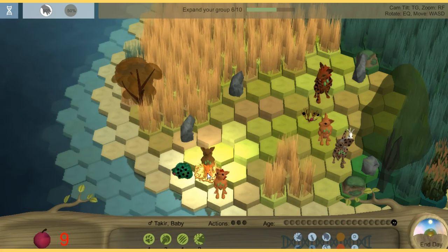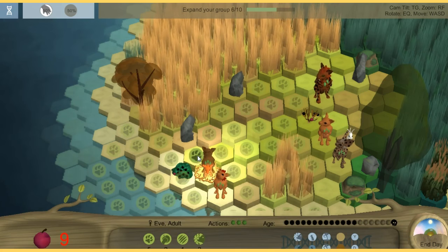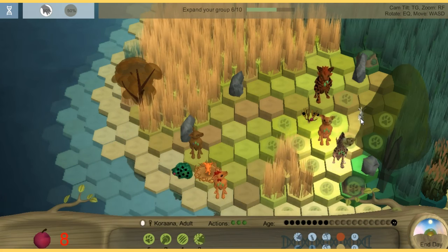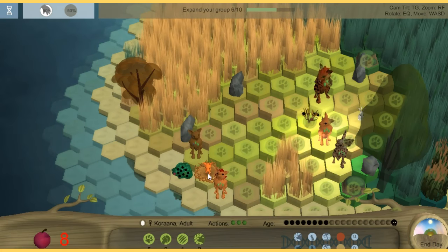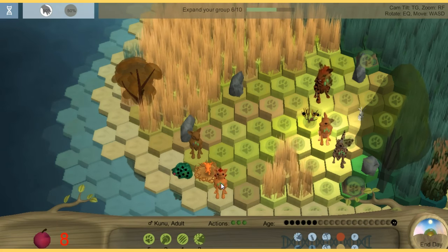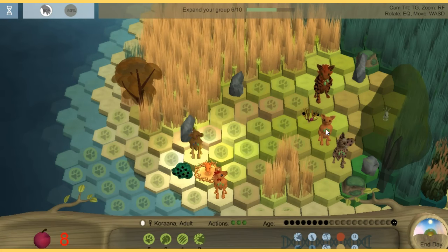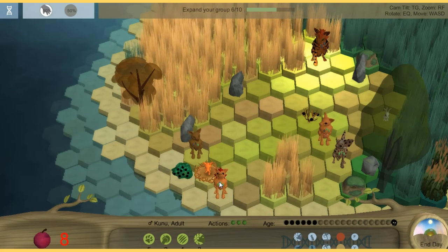Okay, so I need to move you here. Kill it, kill it — can I? Oh, is it not hostile? Because she needs to move back to the nest. She can't move back to the nest. You're going to collect berries, you collect a berry — we're so low on berries. It's going to be the end.